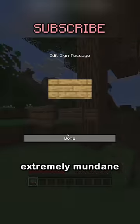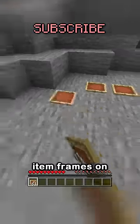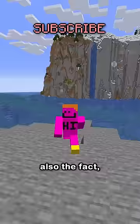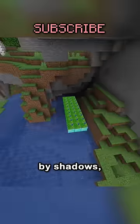You need a bunch of extremely mundane features put together to make this possible. Like the fact that you can place item frames on floors and ceilings and on blocks adjacent to each other. Also the fact that unlike every block, maps and glow item frames aren't affected by shadows.